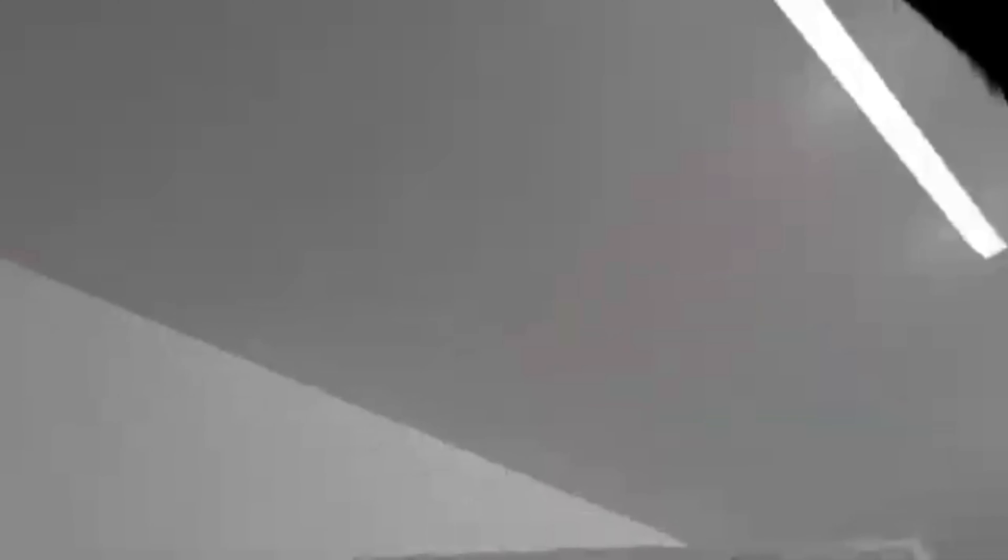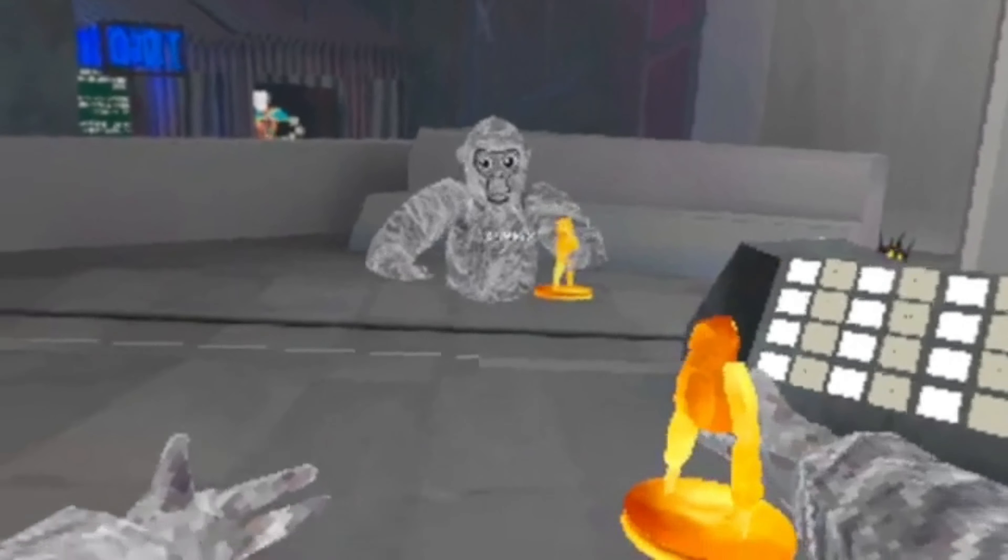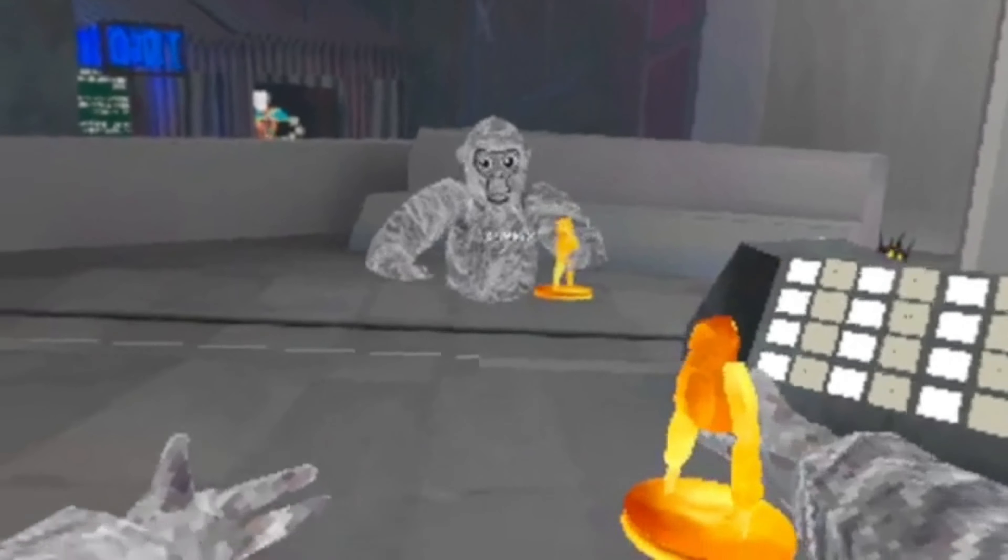The next one is a flashlight — it doesn't actually shine a light... oh wait, yeah it does. You can kind of see it right there. I'm actually blind. For this next one we have this Five Nights at Freddy's plushy-looking thing; I don't know what it actually is, but that's what it is. It's pretty cool.